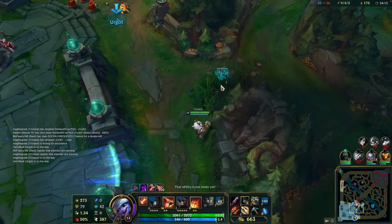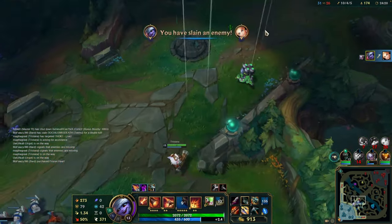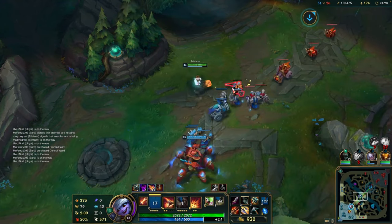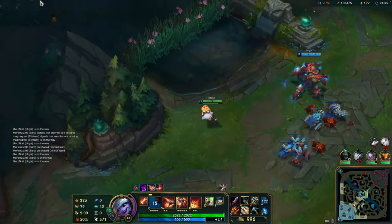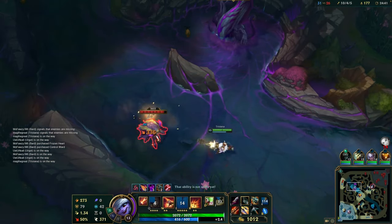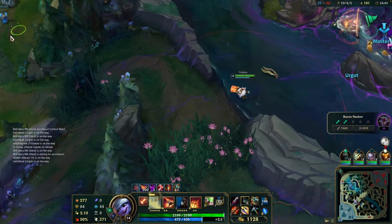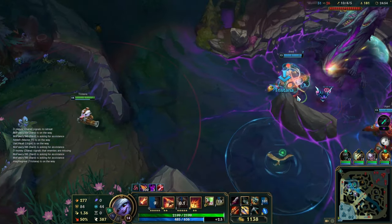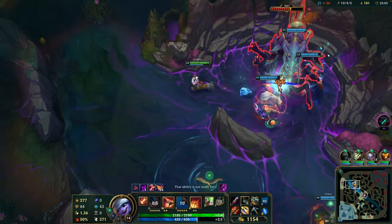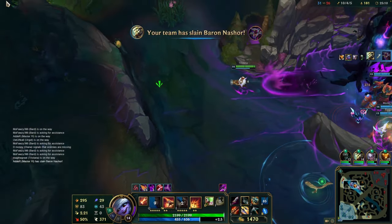I guess we can go for Lux — easy to kill, nice. Let's focus on the farm here, gonna take the Scuttler as well, hopefully it should be here. We can clear top after this. Can we go Baron? They will not know. This might turn around the whole game actually — come on, we can do it. We are just gonna melt it down, nice — they have no idea. Now let's clear this stuff for more CS.